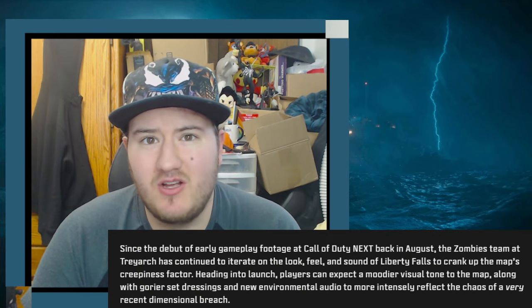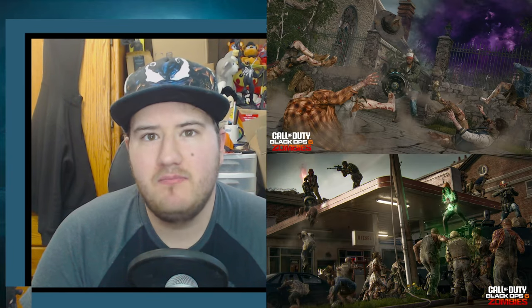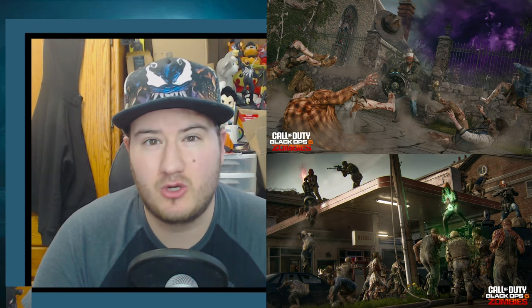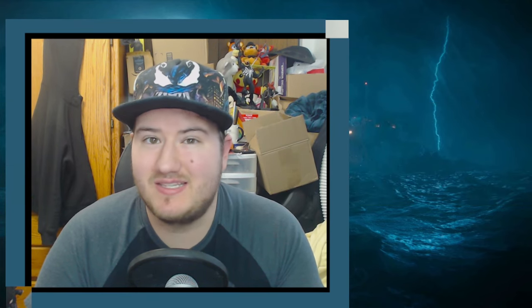Treyarch then launches into some damage control, discussing the changes to Liberty Falls, while also showcasing some images to illustrate the change. The first two images showcase some very minor changes to the lighting and skybox, making the map feel less like a midday stroll through suburbia and more like a town brought to ruin by supernatural monsters. Treyarch has left a few things to surprise, saying that the look, feel, and sound of Liberty Falls has continued to be worked on to crank up the map's creepiness factor. I'm particularly excited for the 'gorier set dressing and environmental audio,' as having more grotesque elements could go a mile in selling the setting.